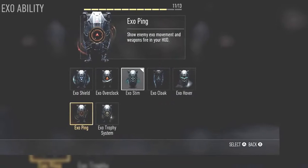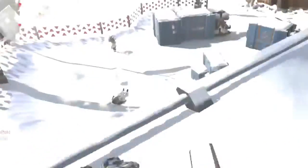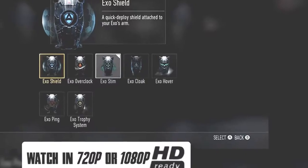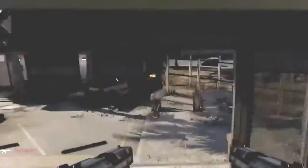Our next exo ability is Exo Ping, which does show enemy exo movement and weapon fire in your HUD. HUD is your heads-up display — the area around your screen where you see your minimap, kill feed, kill streaks, and ammunition.